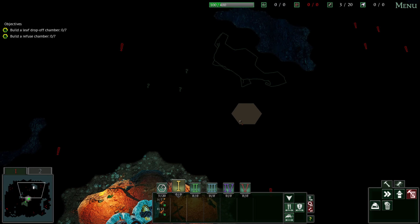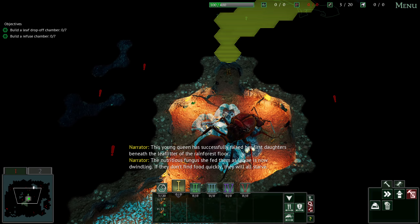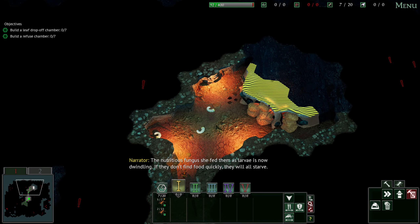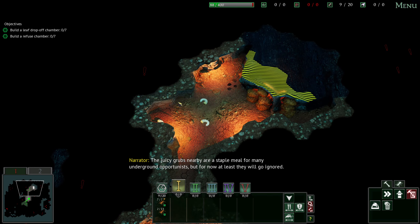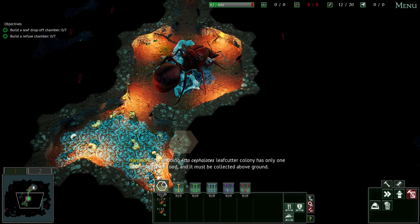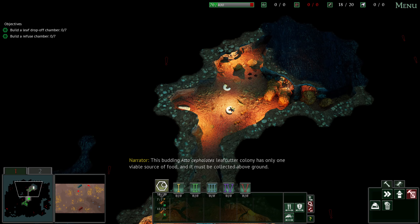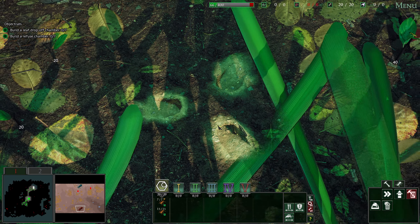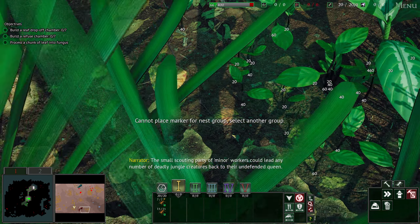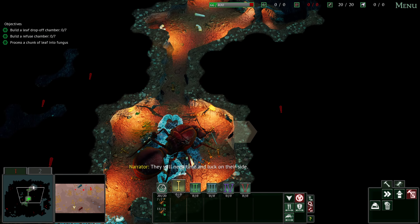Okay, so here we are. The map looks identical to how it was before. She has successfully raised her first daughters beneath the leaf litter of the rainforest floor. The nutritious fungus she fed them as larvae is now dwindling — if they don't find food quickly, they will all starve. The juicy grubs nearby are a staple meal for many underground opportunists, but for now they will go ignored. This budding leafcutter colony has only one viable source of food and it must be collected above ground. So this was my first confusion — they don't eat the stuff underground. You have to help them get to the food; they're eating leaves.